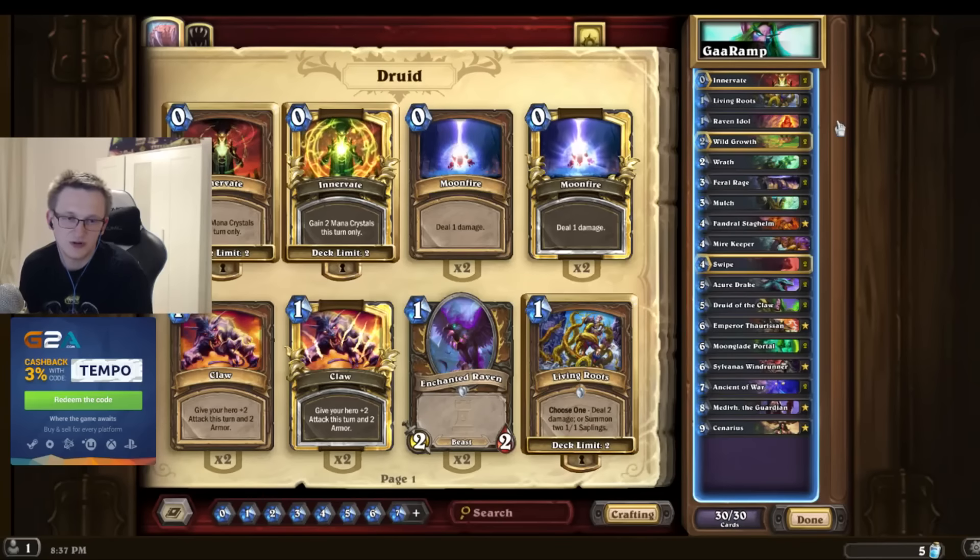Mire Keeper - I like it. I think it's good to have it as a one-of. I don't think it's so good to have it as a two-of, because topdeck Mire Keeper mid-game is just really bad. Also the second Mire Keeper is usually not the greatest. But one is just pretty fine to have, so I really like playing one.